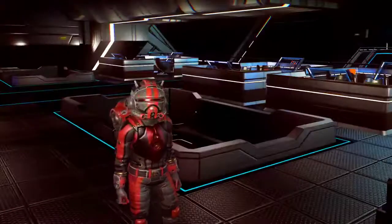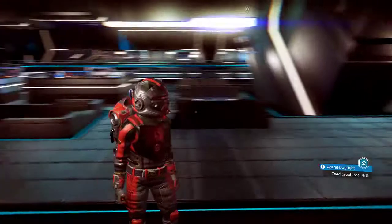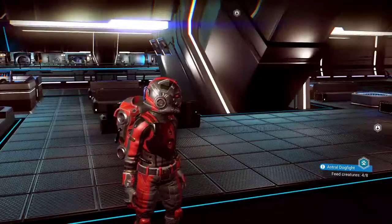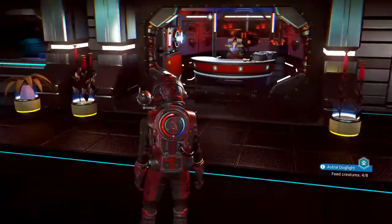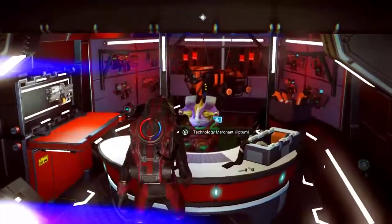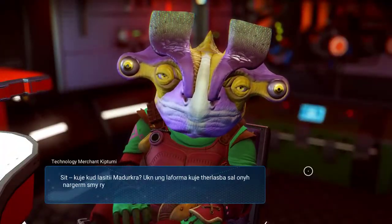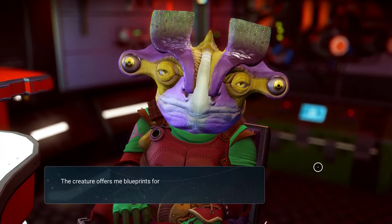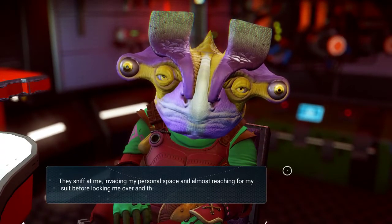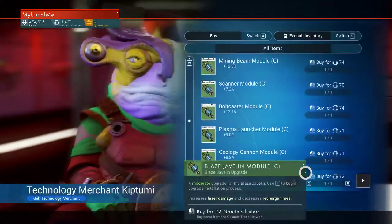The video I'm going to show you is how to make really good money really fast in the game — not right away when you start, but once you get geared up and you can get into a space station. We're on a Gex space station right now. You can go to these vendors here — this is a technology merchant — and he offers blueprints and upgrade modules in exchange for nanite clusters. Once you get some nanite clusters, you can trade for upgrade modules.